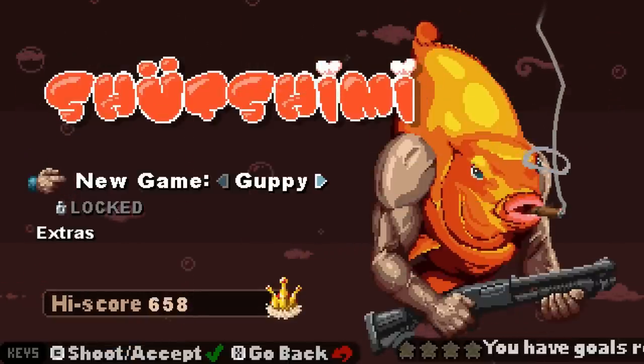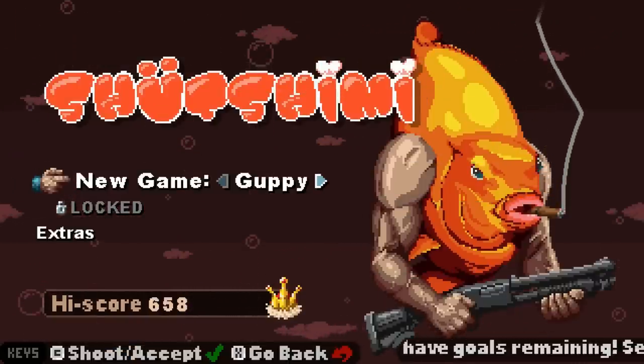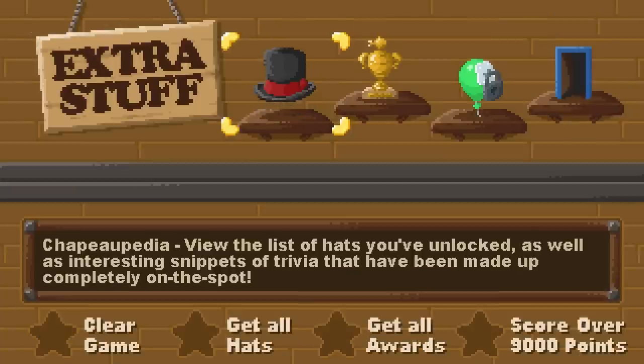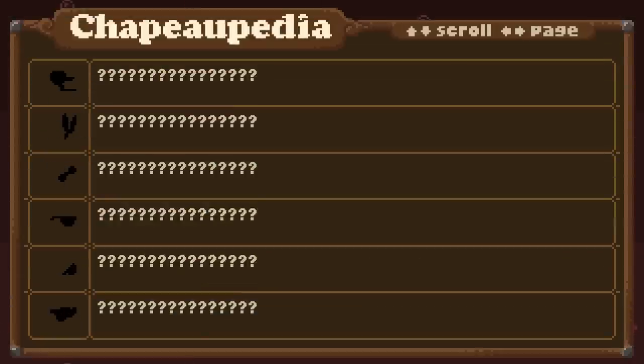Well, that was ridiculous. You have goals remaining — see the extras menu. What are they? Hats! Oh my god, there are so many hats!